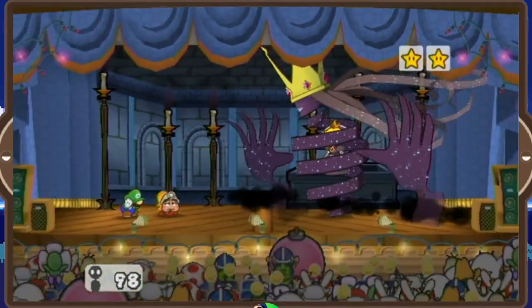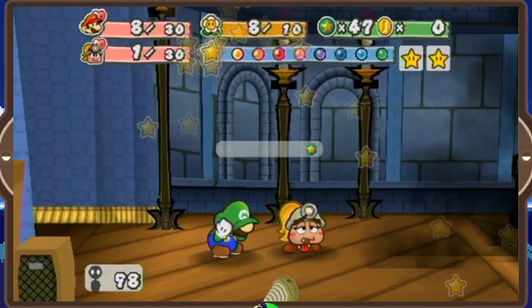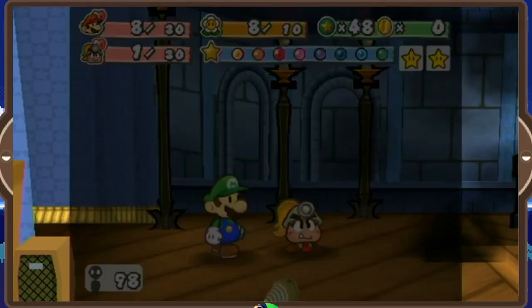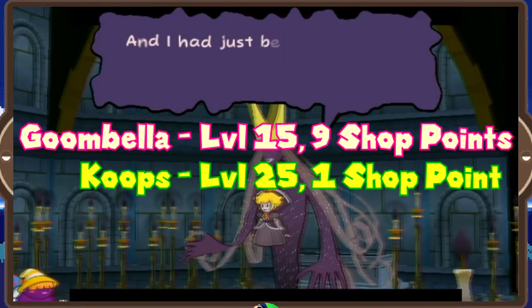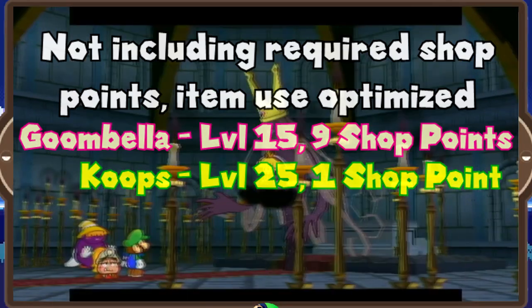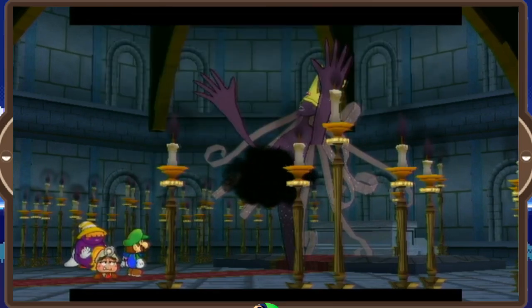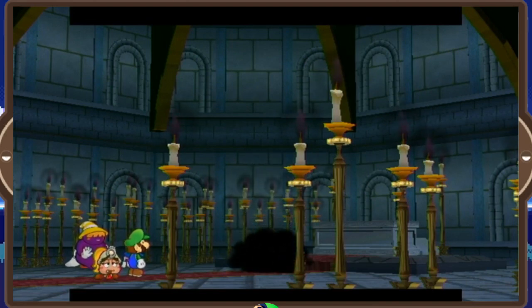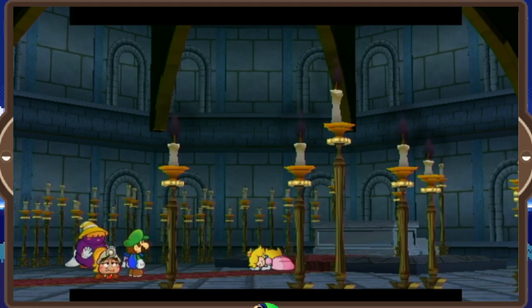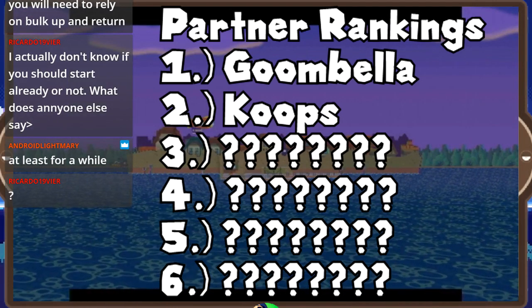Despite being more reliant on buying items from shops, Goombella finished this challenge at a much lower level than Koops had to, which is to be expected given their very different weaknesses and strengths. Koops is meant to sweep rows of enemies like they're nothing, but Goombella excels against bosses because of how much damage she can do when she charges up. Comparing the two — while it's a tough call, I think Goombella really takes the cake here because she doesn't have to level up much at all. I was actively avoiding fights. Koops had to grind at some points and struggled because he didn't have a high enough level, but Goombella just doesn't have that problem because she hits so hard. Currently she's leading by no short margin, but we still have five more partners to include.